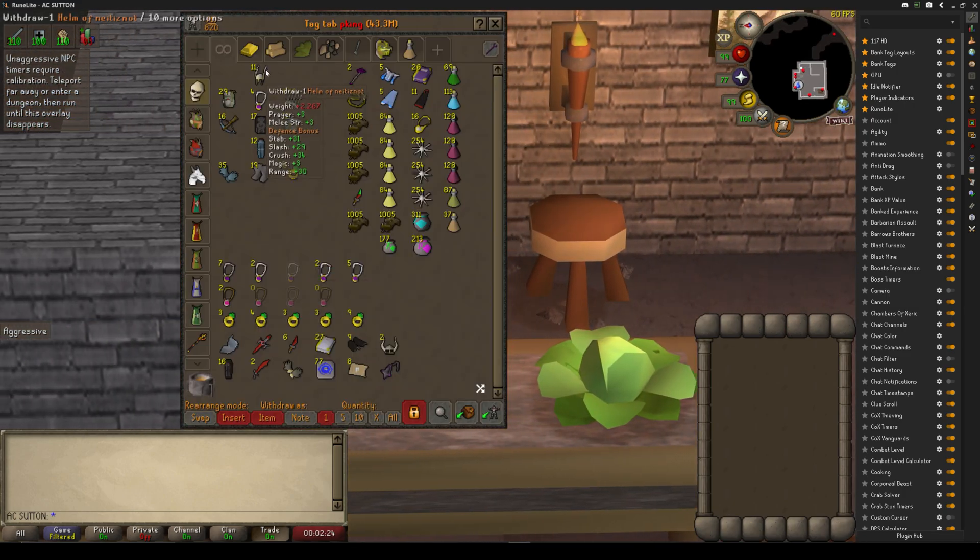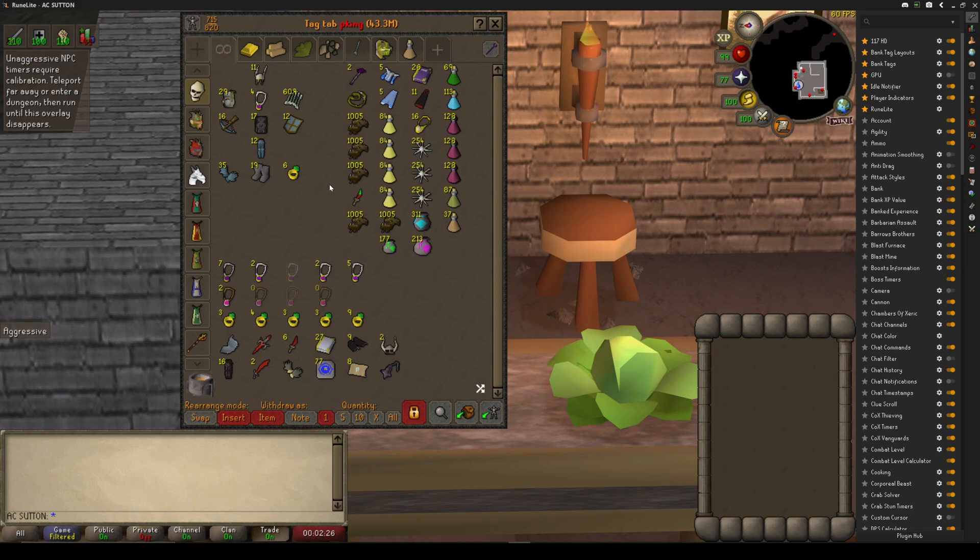Your inventory doesn't have to look exactly like mine, and your gear doesn't have to look exactly like mine, but we expect people to have at least d-hides and the basic stuff. We don't want you guys losing bank out there, but we also don't want you guys to be afraid to die either. Just bring whatever you can afford.